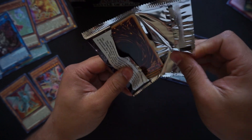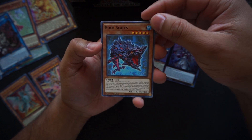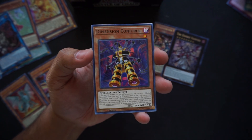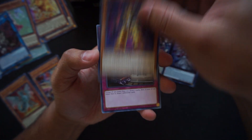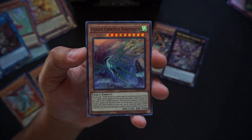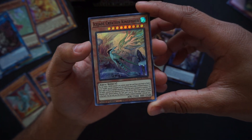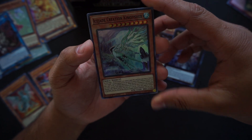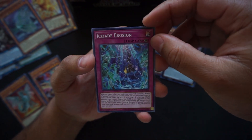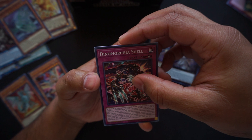Dark the Dark Charmer — one of the nicest dark charmers I've seen. Rock Scales, Ghost Trick Shot, Dimension Conjurer, End of the Line, and Ice Jade Creation Kingfisher! Ice Jades, where are you at? Let me know down in the comments if you're running any Ice Jades. What is your go-to deck?